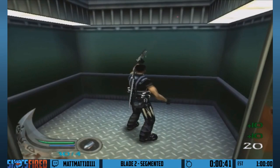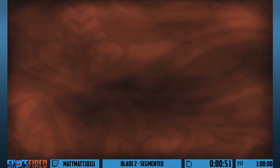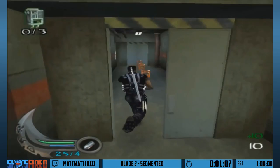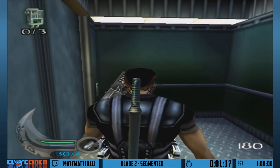Next up is usually a pretty long level called Horror Stories. You're meant to destroy these communication boxes — there's like three of them, and you can see the counter in the top left, which unlocks the elevator. But all I'm going to do is side-jump into this plant pot, and it's going to push me through the wall. That allows me to just get in the elevator — and that's the second level done.